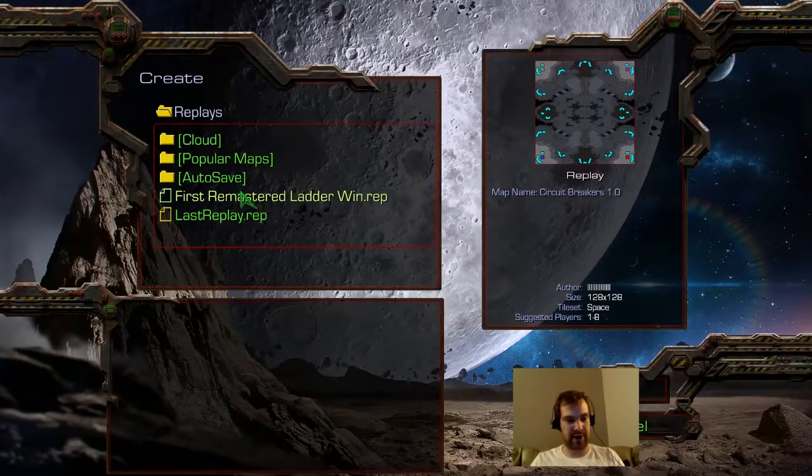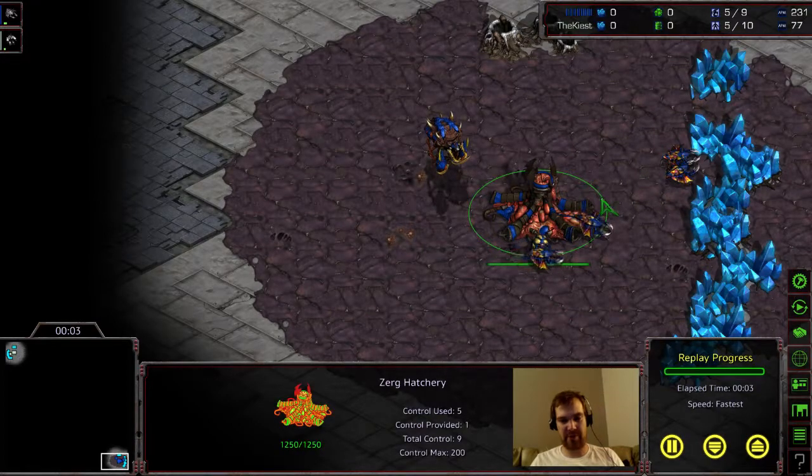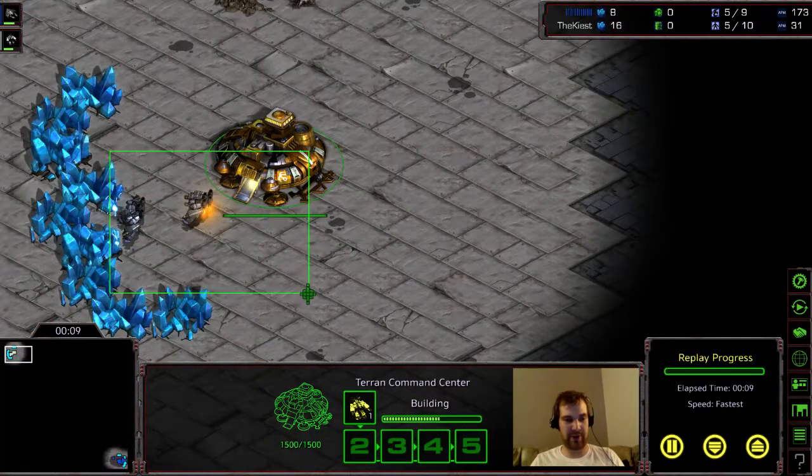One of the things they did add was a better replay interface, which I'll be kind of going through, but I'll be more going over just kind of casting this. At the bottom right we have Barcode as the Blue Zerg, up against myself as the White Terran up in the upper left.